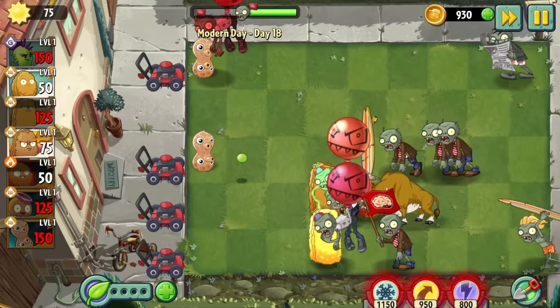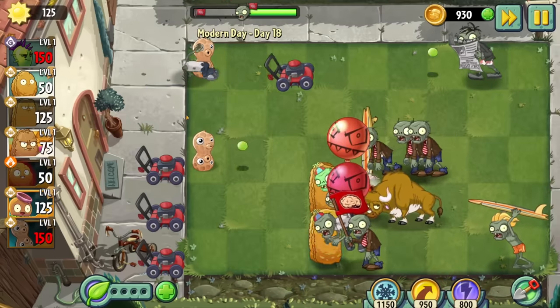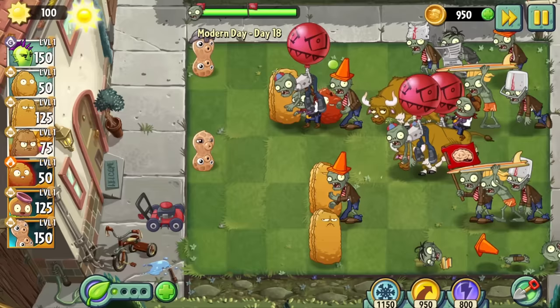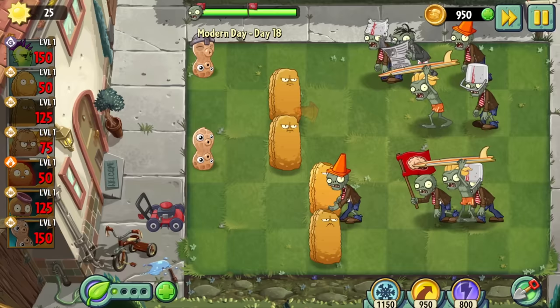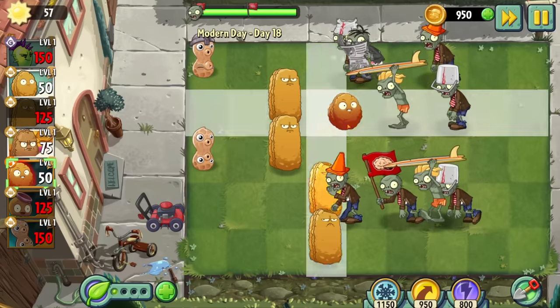Day 18 pits us against the surfer and the bull. This one's much harder as we get the 1940s London treatment with the amount of balloons trying to kill us. I was about to lose this level when an insanely clutch exploding nut goes off and wipes out most of the mowerless lanes. In retrospect, instead of spending all my sun on tall nuts, I probably should have invested in a single infinite, but I still did it first try.